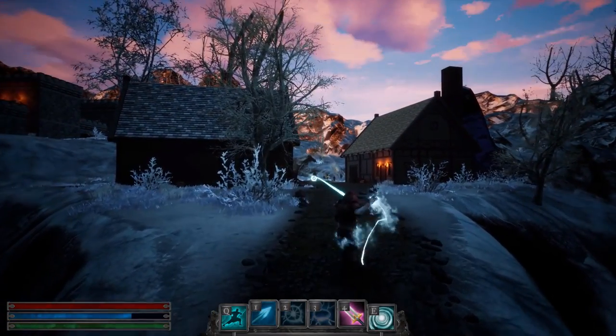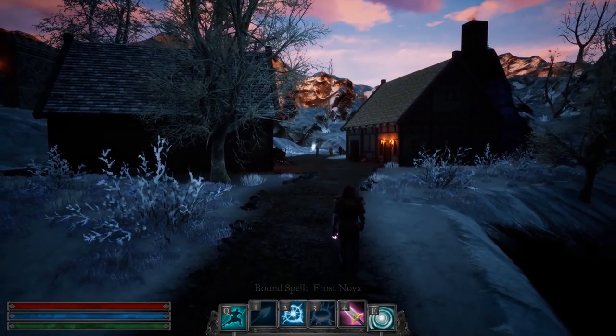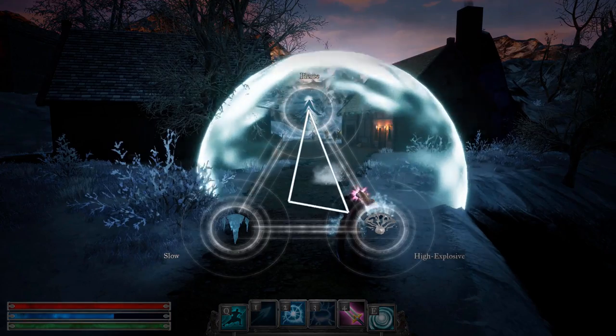I am playing a Frostbound Wizard with Frost Nova, Frozen Spear, and Spellblade. Telekinesis are the abilities I'll be using in here.